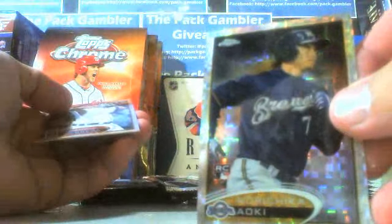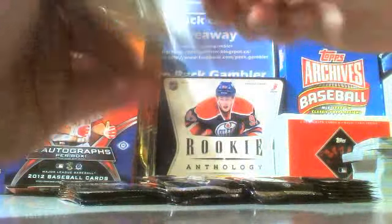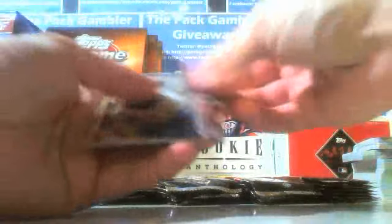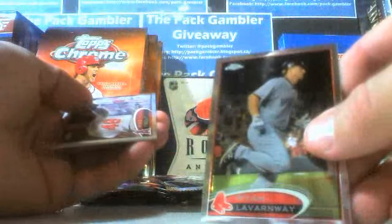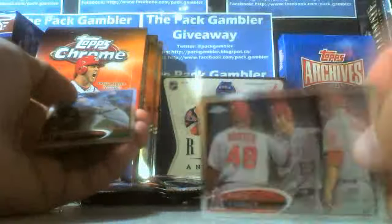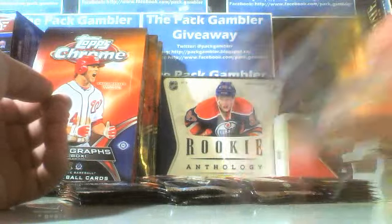Cabrera, CJ Wilson. I forget the name — I'm just going to screw the name anyway, aren't I? How about that — Mike Trout, Drew Smiley rookie.